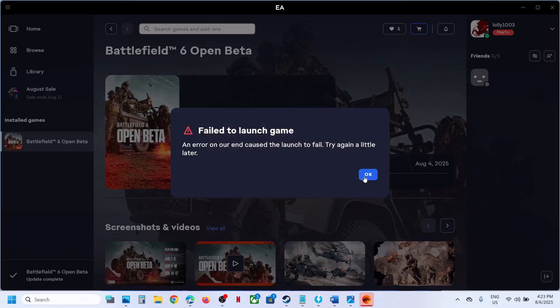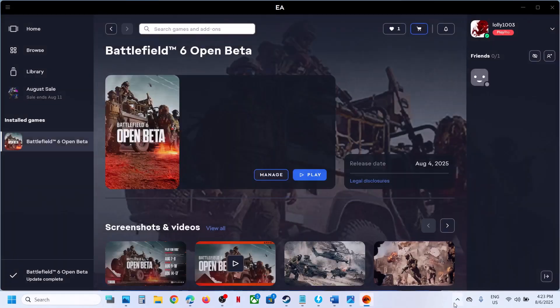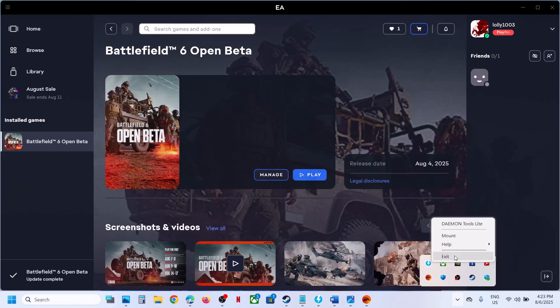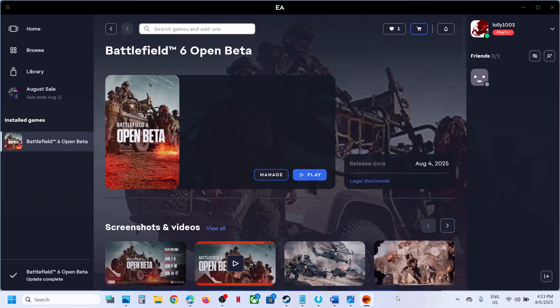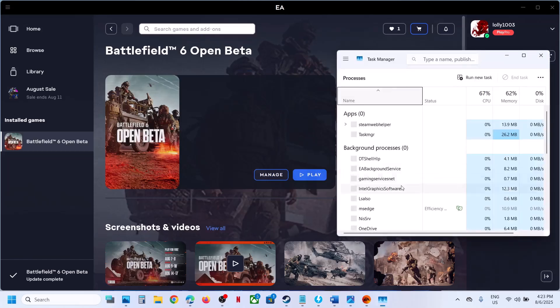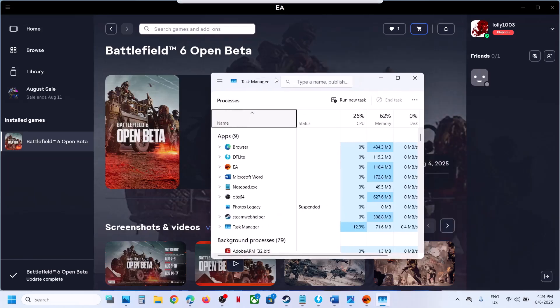To fix it, if you have daemon tools running, you can right-click it and then click exit, then click yes. Launch the game and check. If that does not work, right-click on the Start menu, go to Task Manager, and then find daemon tools services in the list.